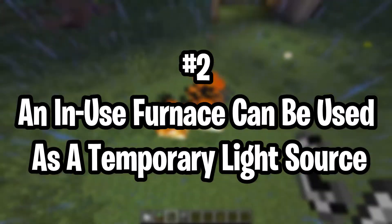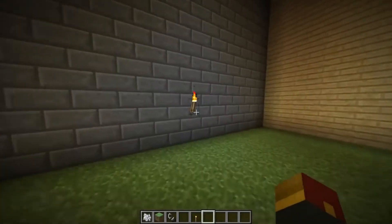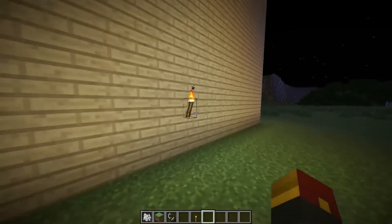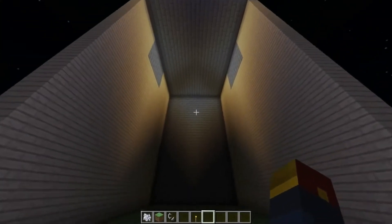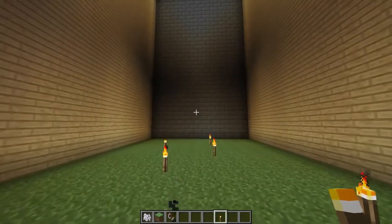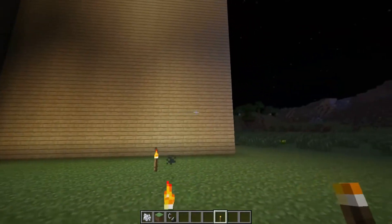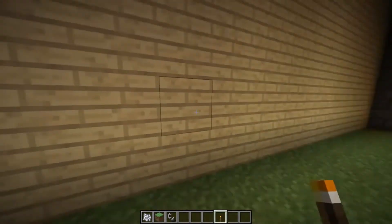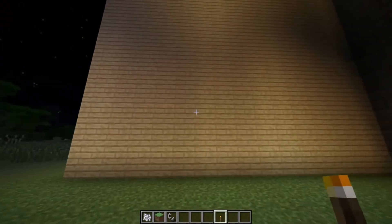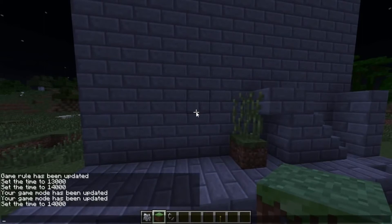Number 2: an in-use furnace can be used as a temporary light source. In the Minecraft world, there are numerous sources of light, yet early in the game you might be too low on resources to create a lantern or even a few torches. Well, the fire from your furnace supplies its own light when it's burning away. The flames aren't incredibly bright, and it's only temporary — as when nothing's cooking, the fire goes out. However, in a difficult situation, the light from a furnace can be useful, and it's certainly better than staring at a black screen.